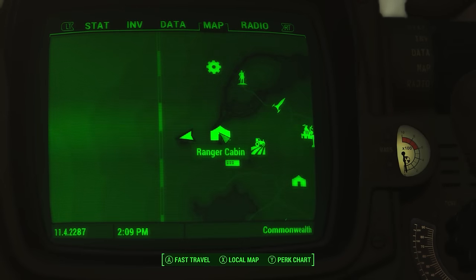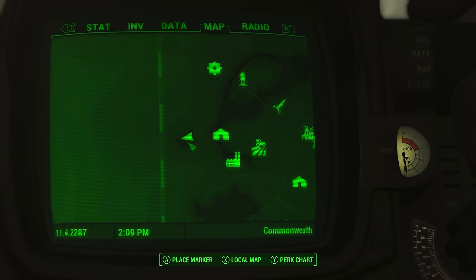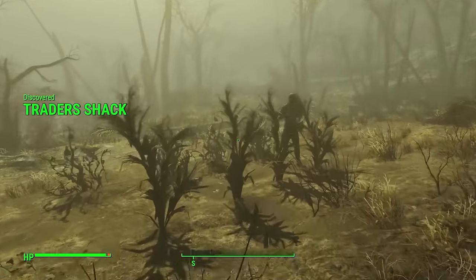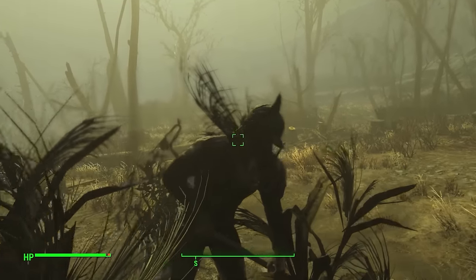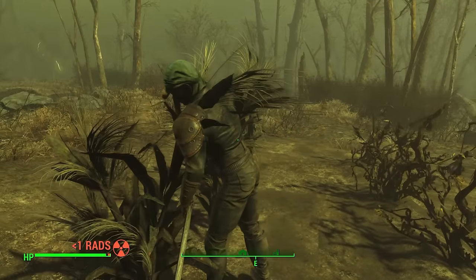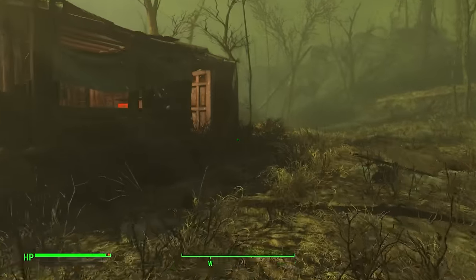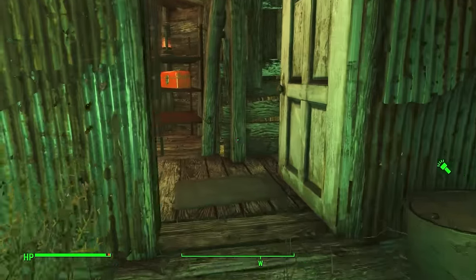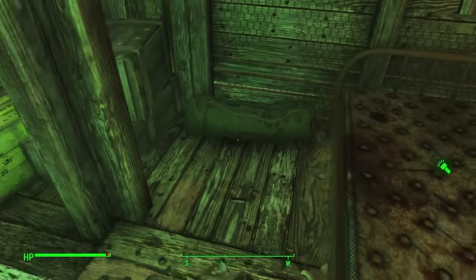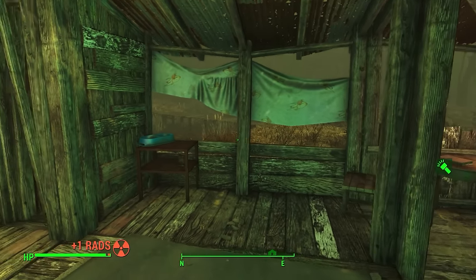Due west of the Ranger Cabin near a pond, you can find a hermit trader. Holding up with a little farm setup, you can trade some decent early game items with them and it is definitely worth your while visiting. And if you want to be a complete menace to society and don't care about the consequences, you could just go inside and raid quite a lot of the items they have lying around.